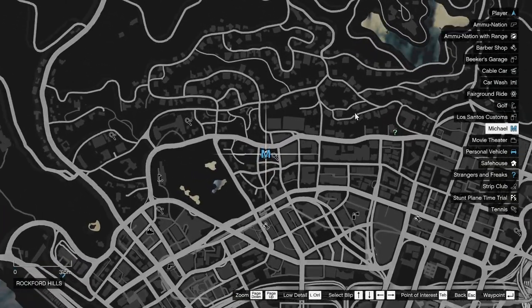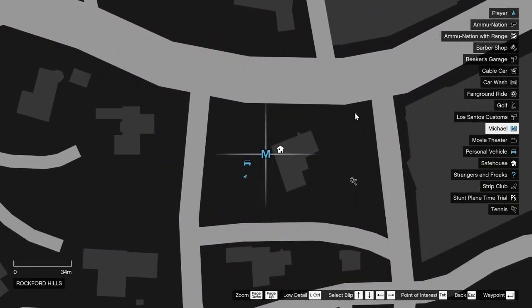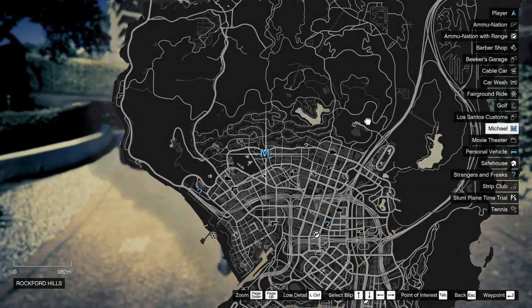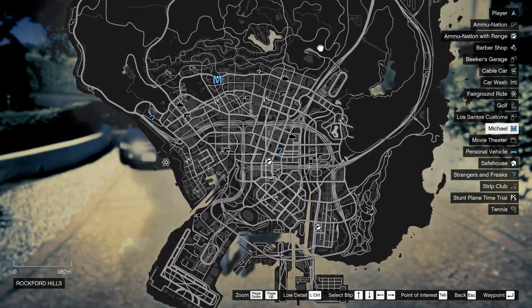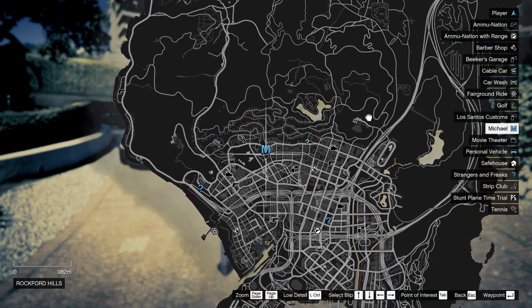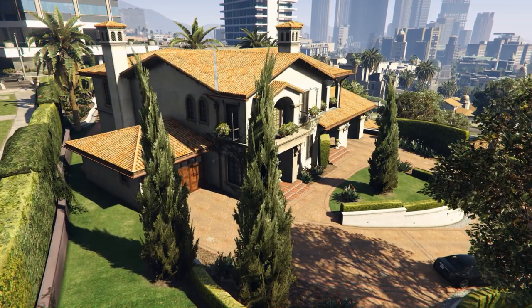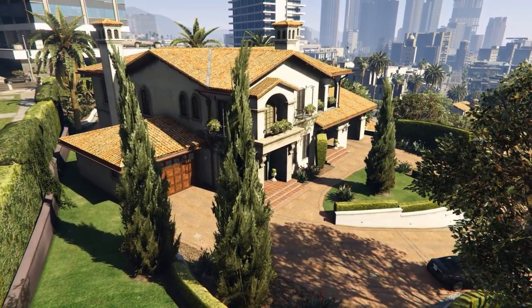To get this special vehicle you need to be on a mission called Father Son, which is marked on the map as an M-letter and can be found at Michael's yard, a few miles northwest from downtown. This is also the first mission in the game you can start as Michael. None of this works with mission replay.